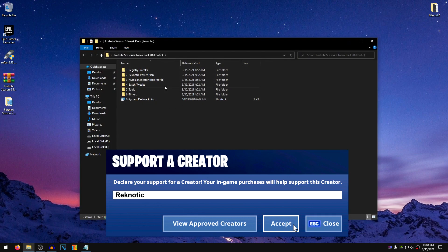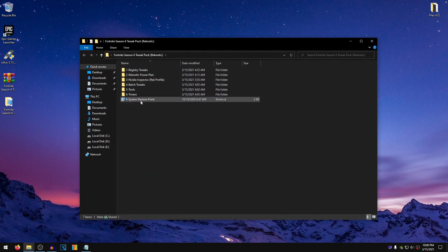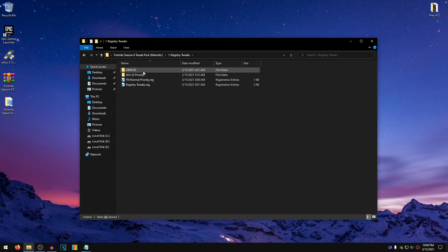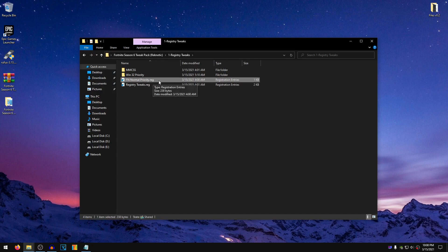Inside of here, you guys will find several folders. The very first thing that you want to do is go ahead and create a System Restore Point using this shortcut. This step is highly recommended, so make sure that you do this before proceeding forward. Once you have done that, go ahead and open up the Registry Tweaks, and inside of here, the very first thing we are going to apply is the Fortnite Normal Priority.